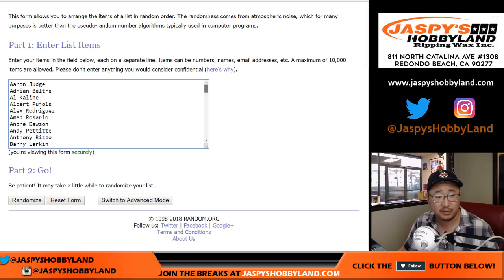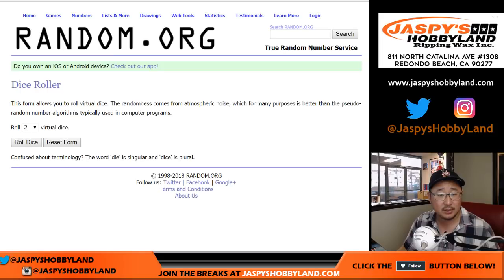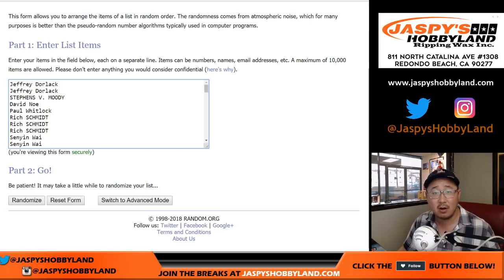So, for example, I don't think there's a Babe Ruth spot, so that Babe Ruth will be in that all other spot. Okay, so now let's roll the dice. Let's randomize each list. Three and a three — six the hard way.